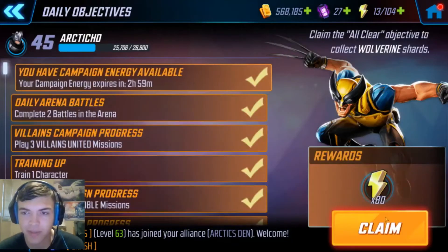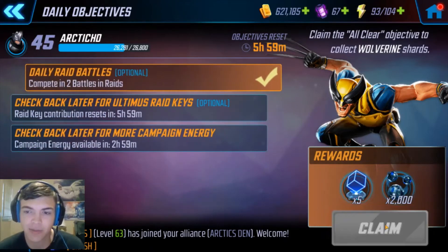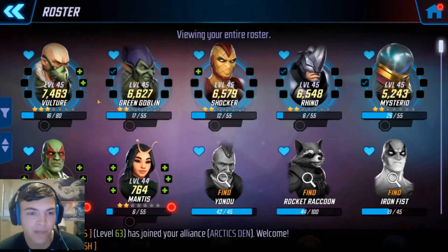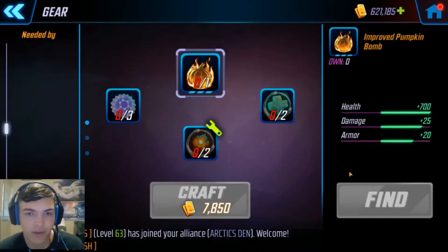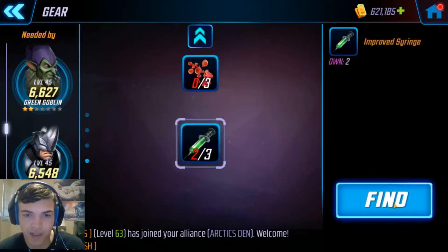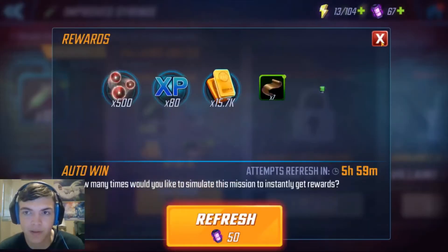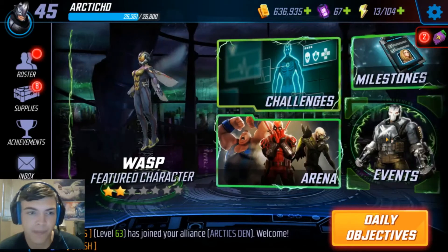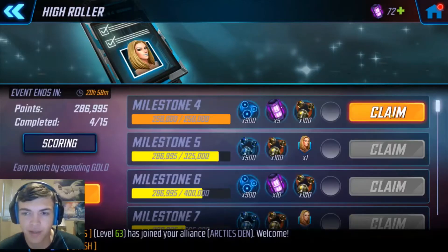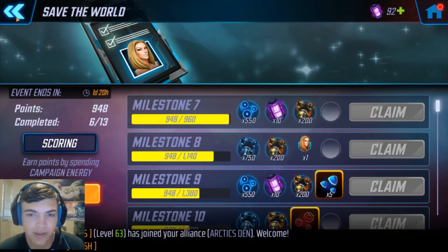We can go ahead and claim all of our daily objectives — we've got a lot stacked up here. I went ahead and did the raids and blitz battles too, so that's out the way. We'll claim all that, get some energy stocked up, and spend that somewhere. There's a bio farming node I haven't done yet — let's get that bio farm done. Got 4 there. Let's claim these milestones, get all that claimed, and then move on to all the orbs we have to open today. Looks like there's a decent amount.